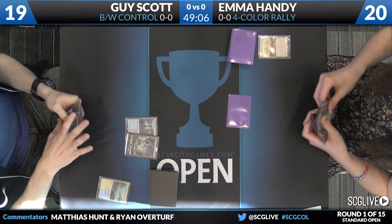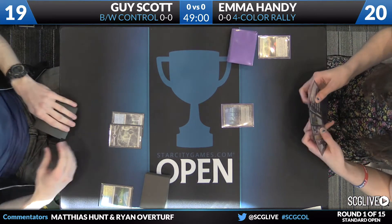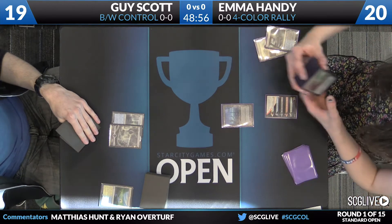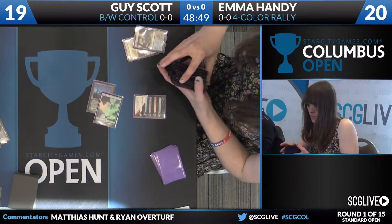Of course, Handy's deck also has one heck of a fireball in Rally of the Ancestors. Handy there — a shortcut we also see from Michael Majors — having fetched the land to save time, keeping it face down, and then revealing it at end of turn. Especially with these four-color rallying control decks in standard, always being conscious of the clock is a strength.